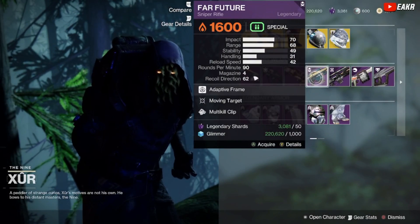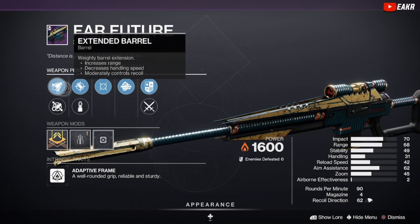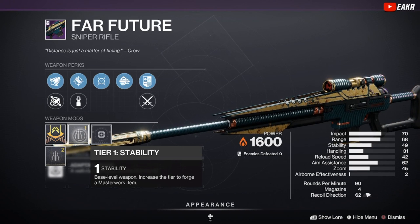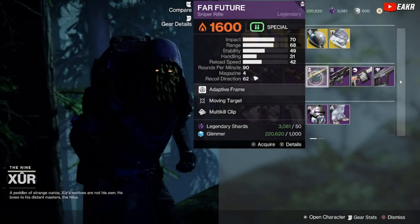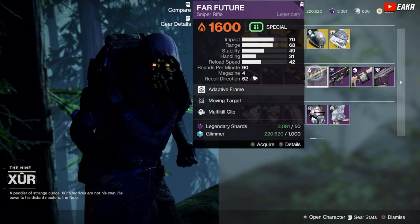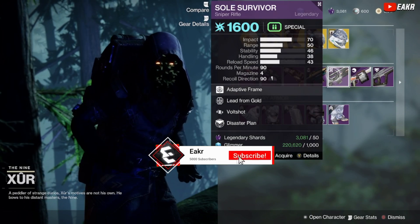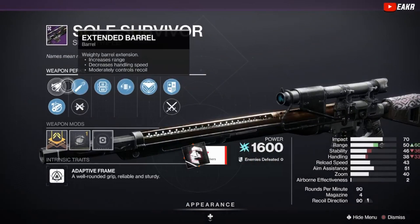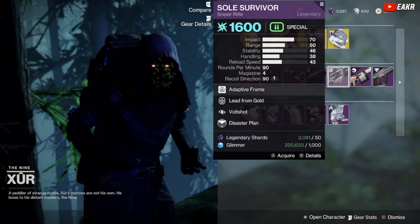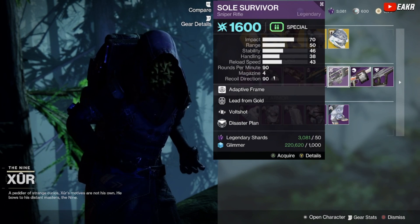We have the Far Future with Moving Target, Multi-Kill Clip, Accurized Rounds, Extended Barrel, and we can run Fluted Barrel to increase stability and handling with the stability masterwork. Probably would have wanted Snapshot or maybe Quick Draw into the Multi-Kill Clip. We got the Sole Survivor with Voltshot and Lead from Gold with Ricochet Rounds and Extended Barrel — maybe a PVE roll if you guys don't have a decent sniper, but that's going to be pretty hard to justify in my opinion.